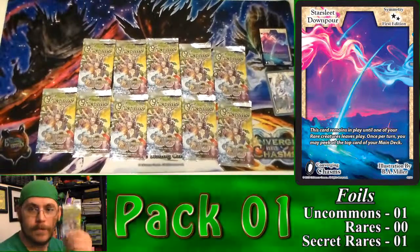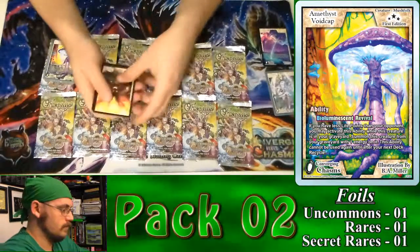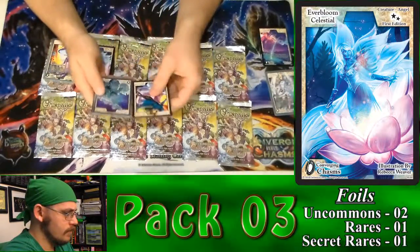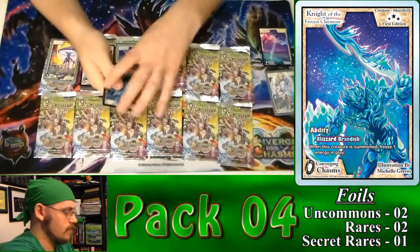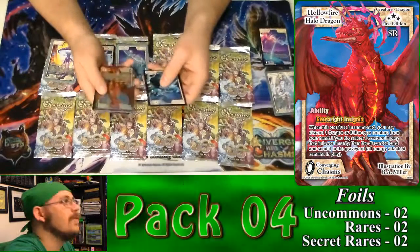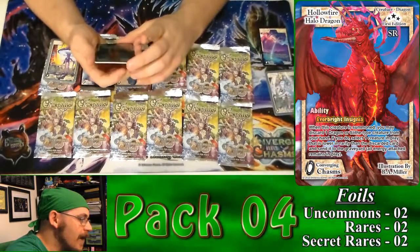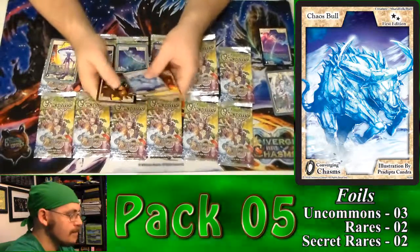Let's get to it. Pack one. All right, our card is Amethyst Void Cap. Everbloom Celestial — I got two copies of it now. Night of the Frozen Claymore — that's a good card. Oh no! I've got two of this guy now. Oh my gosh. Hollow Fire Halo Dragon — that's crazy. Chaos Bowl.